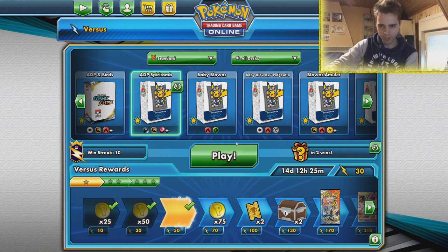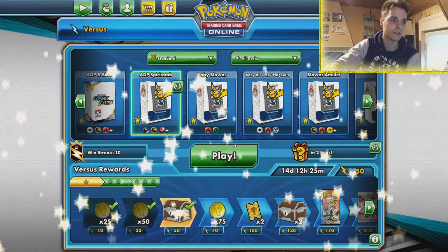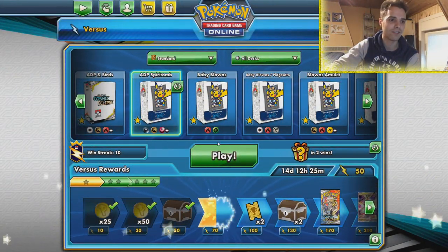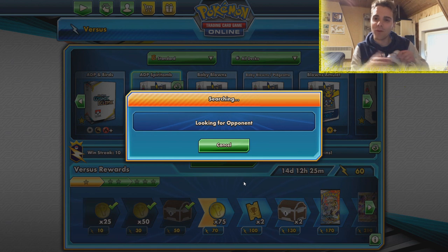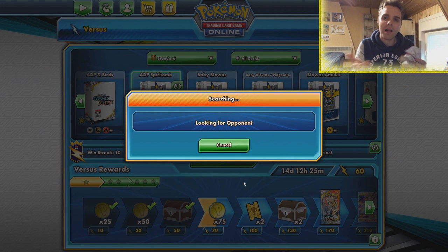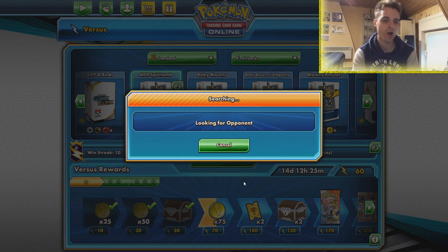That was pretty weird, but we came out on top again — on a win streak of 10 on the Versus Ladder. Spiritomb didn't show much action except smacking Diancie — we could have gotten the one-hit KO if we'd gotten Hustle Belt onto Spiritomb, but I had to put the Escape Board on there to draw more cards with Lillie. The weird thing is that maybe Charizard GX was prized — the Hidden Fates Charizard GX dishing out 300 damage. Let's go — game number three.